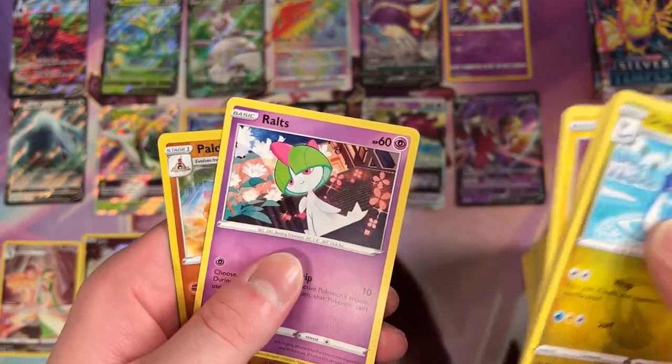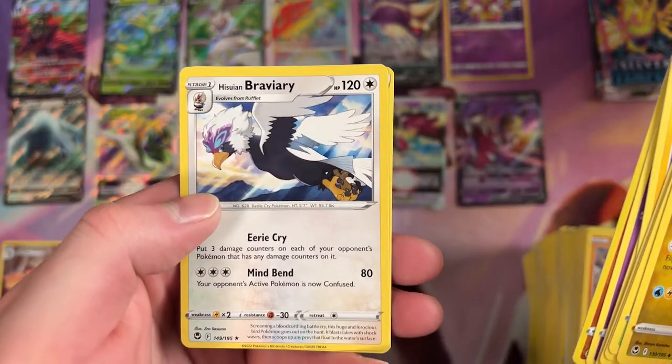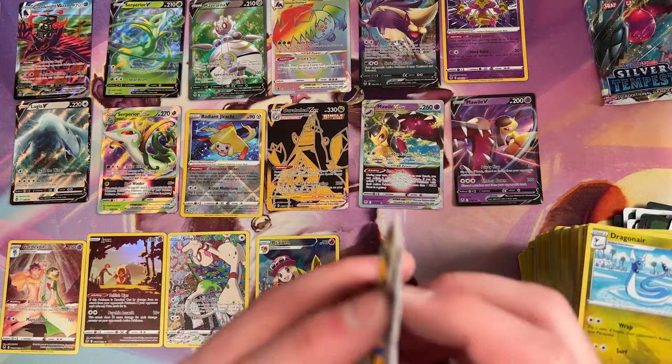Durant. Rowlet. Palossand. And a Rare Hisuian Braviary. Well, they can't all be zingers, right? It's pretty hard to follow up shiny Alakazam.